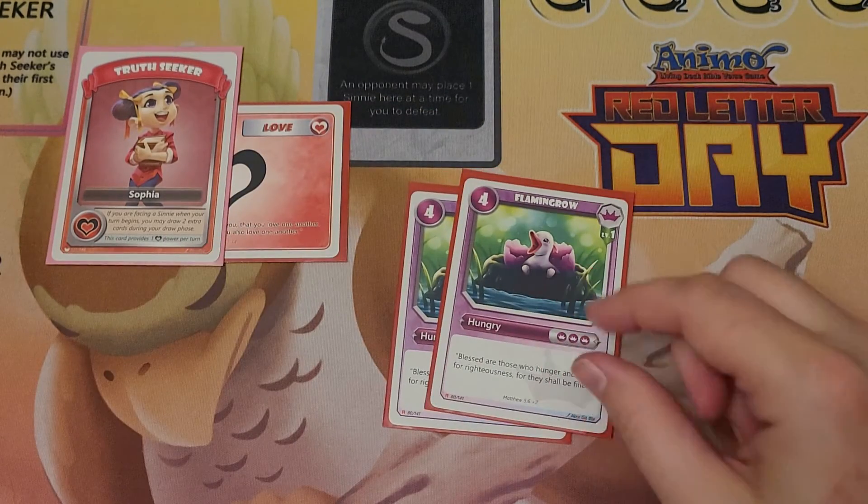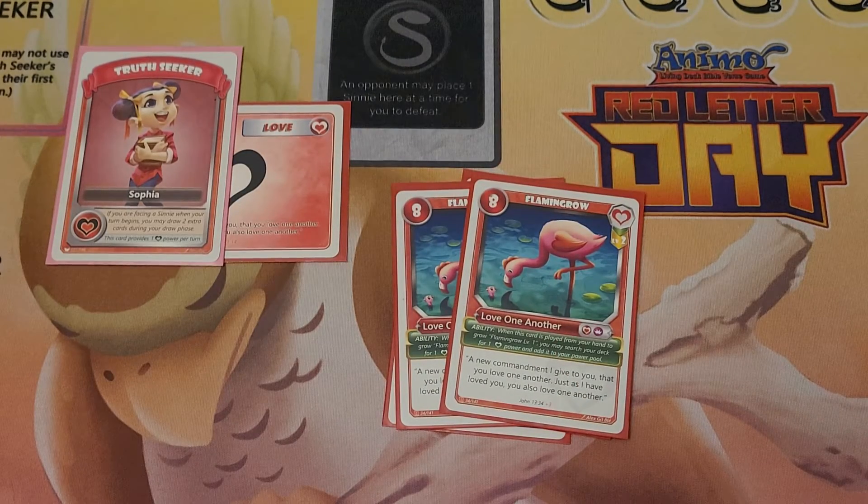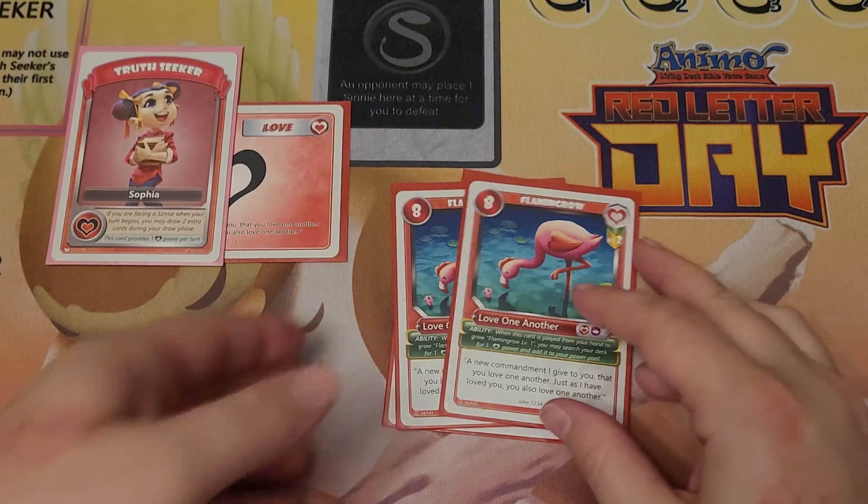I run two Flamingo level one and two Flamingo level two. That helps me get those power cards again, but this helps me do it when it is grown. That's really helpful, especially if I want to throw a Pulse Chains on there and grab some other Anemo, or I can simply use it as a two for eight, which is pretty good value.